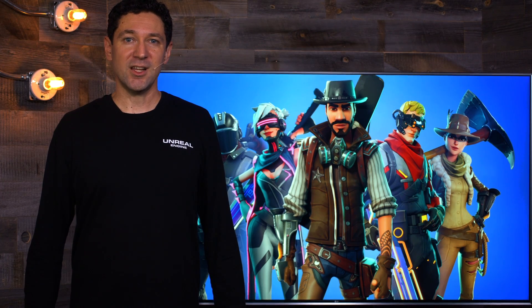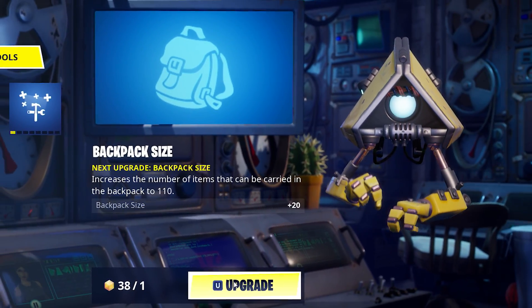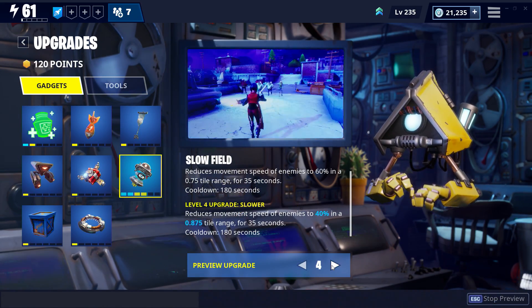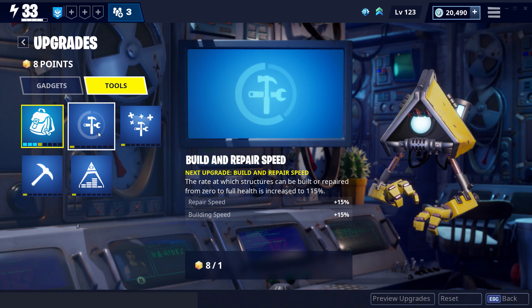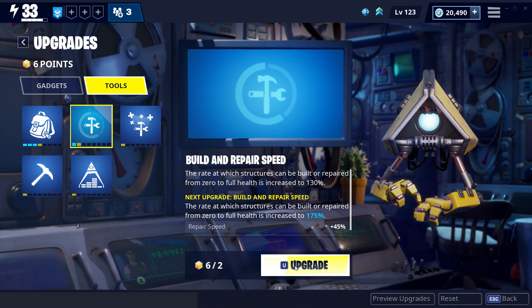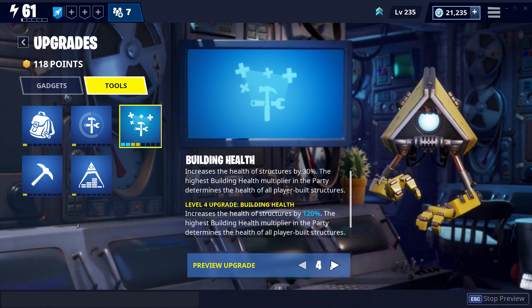The upgrades room is another new home base addition, and it's where you'll find Kevin. This is where you spend upgrade points earned by leveling up during missions. There are two tabs worth of choices here. The first is all about your gadgets, and the other — tools — is where you can increase the size of your backpack, improve your trusty pickaxe, and other similar things. If you want to plan ahead, you should try out the preview button. This handy feature lets you flip through each level of your gadget and tool expansions.